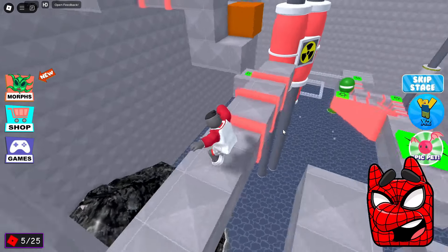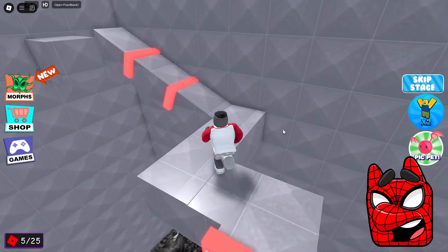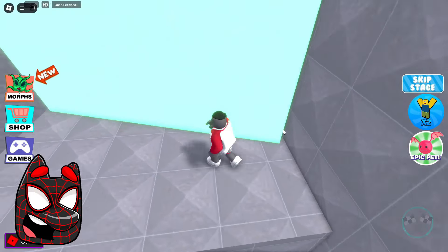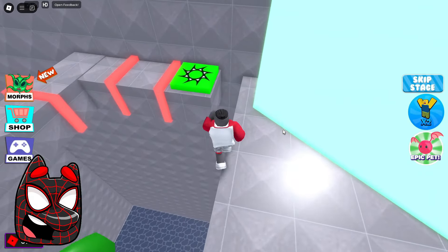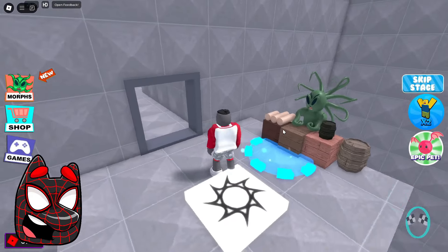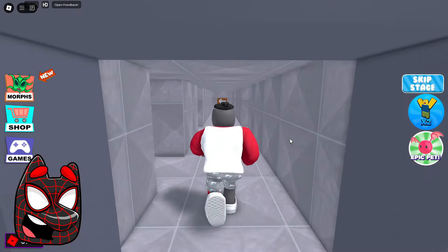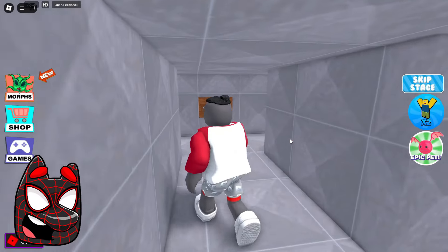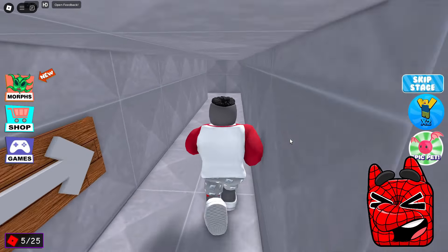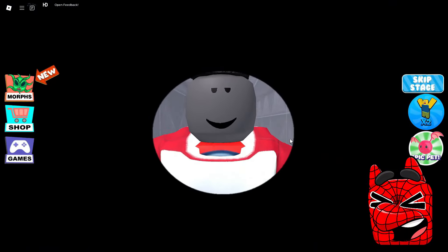Now we need to jump on these platforms and the main thing is not to touch these red lasers. It looks like there really is a pretty good security system here because it will be pretty hard for us to get through it. Just look at this huge glowing wall. We need to run past it now and then we'll go forward. Now we can get to some next location. There's some kind of store here and it looks like we could buy something for Robux in this store, but we won't do that. I absolutely do not understand what is the real point of donating here because basically in this labyrinth, the arrows point where we need to go and we found the exit very quickly.